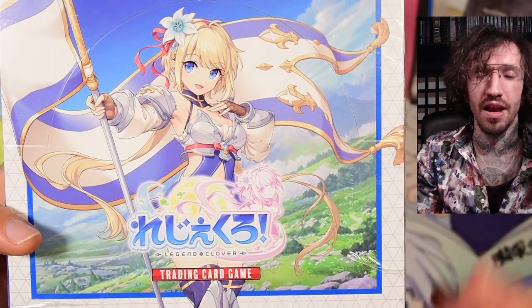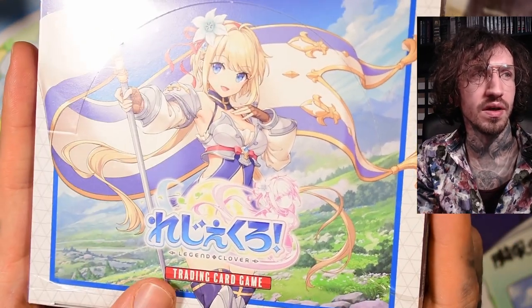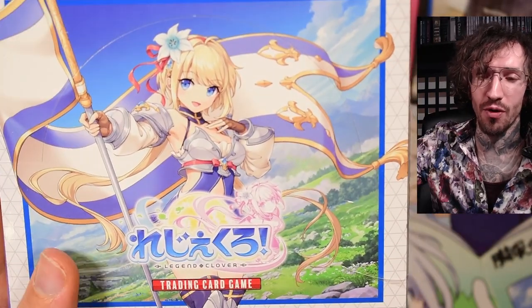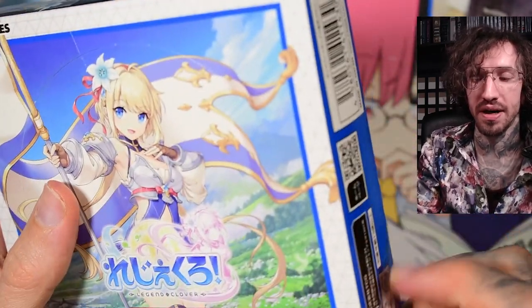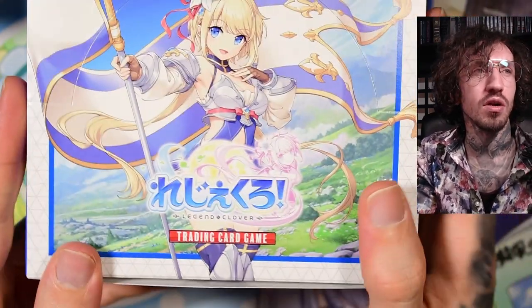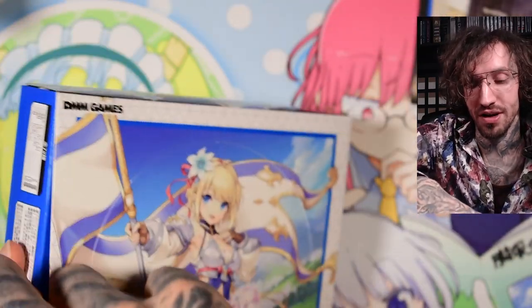I just finished a live stream in which I opened my first box from DMM Games - this is the Legend Clover collaboration. I did some research and the character's name is Cleopatra in the JRPG Legend Clover. I didn't pull her from my first box in the live stream, so I really want to pull her.